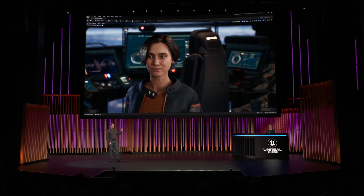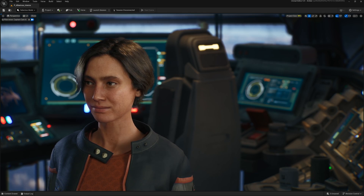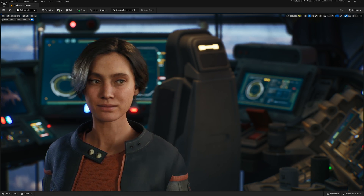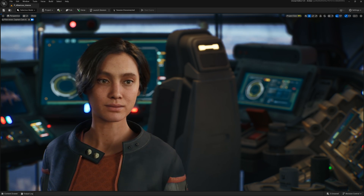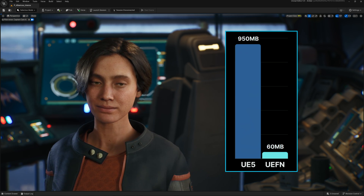Michael's jumped us back into the editor so we can get a look at our captain behind the scenes. As you can see, we carefully optimized for both quality and efficiency. We've gone from almost one gigabyte for a hero MetaHuman down to approximately 60 megs in UEFN with an average complexity hairstyle.